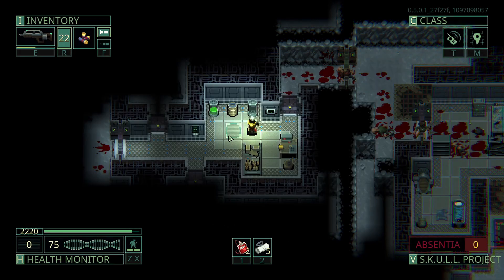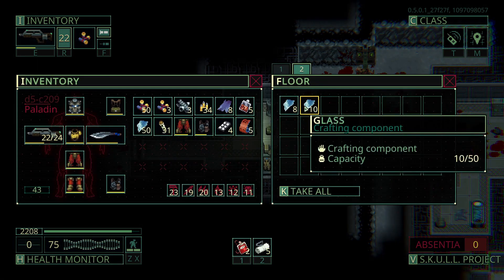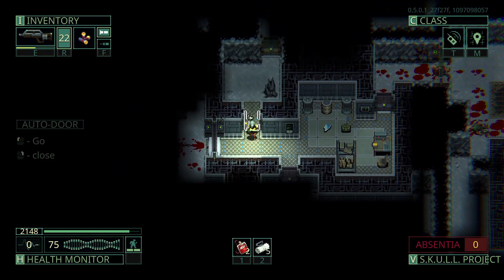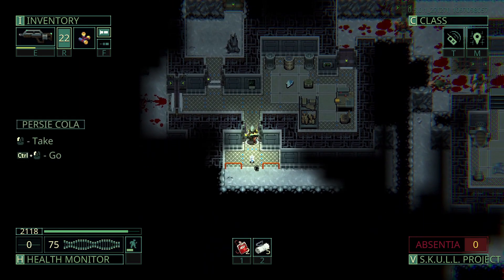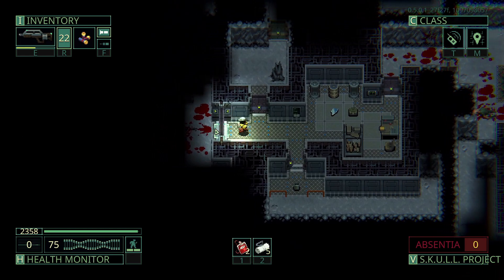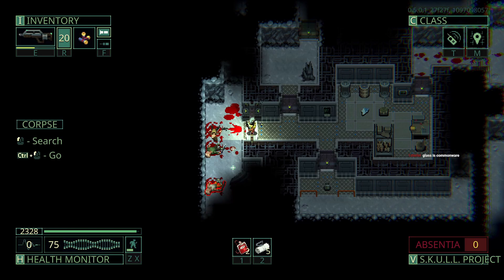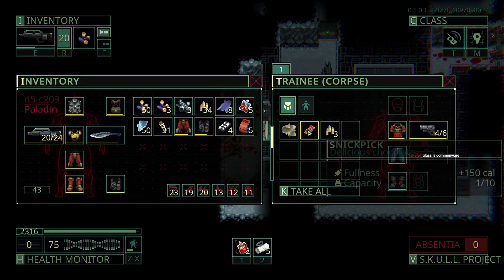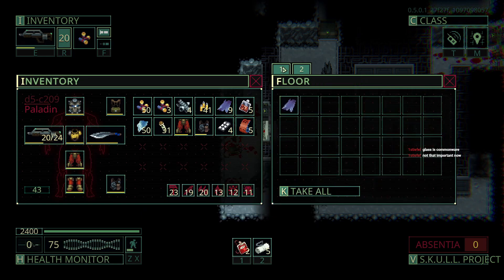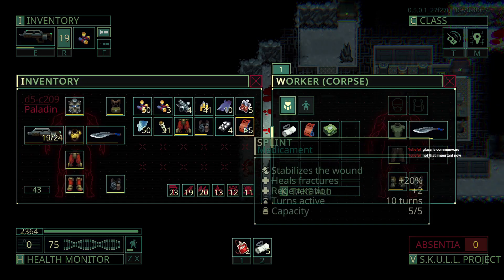Even though I said I shouldn't disassemble this ammo, I'm going to go ahead and disassemble it because we already have a stack of acid and glass. I'm throwing away glass now I'm realizing, but whatever. I'd rather have acid than glass if glass is easier to get. Glass is common, it seems like it's not too rare so I'm not too worried about leaving it behind.